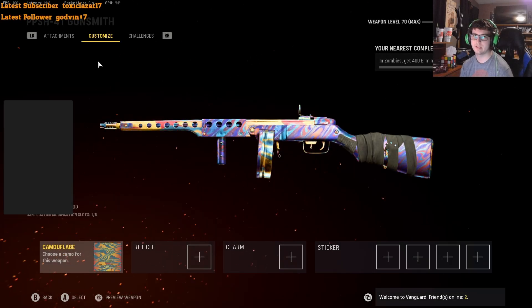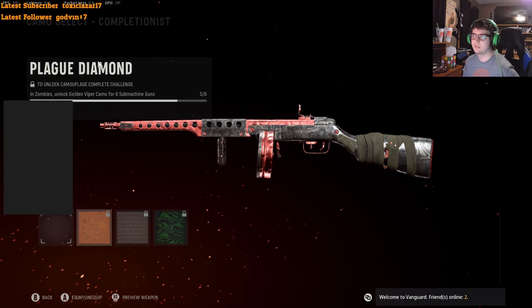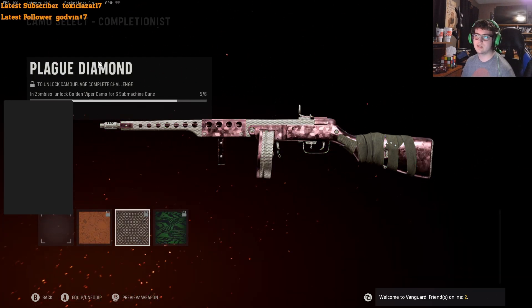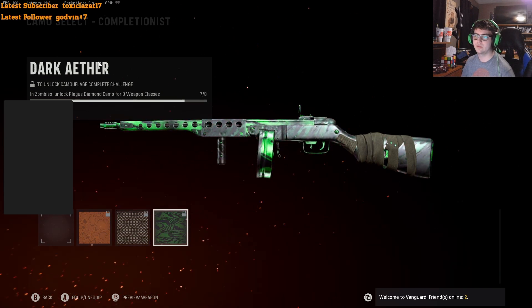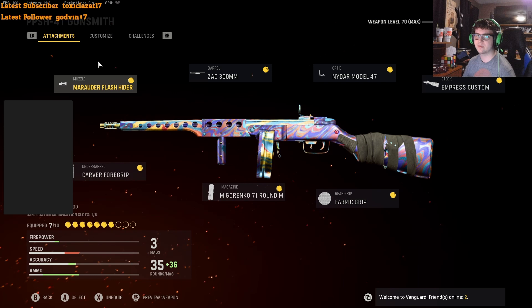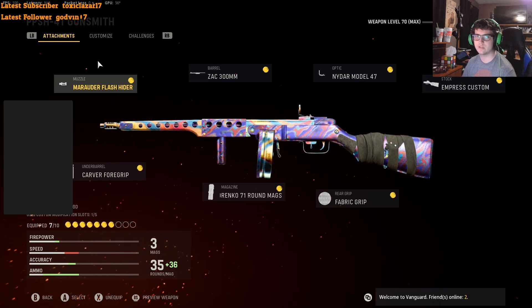I have developed the perfect method to unlock any weapon gold in just over two hours in Call of Duty Vanguard Zombies. In today's video, I'm going to be showing you how to do that, as well as unlocking Dark Aether for myself. As you can see, I'm one SMG off of Plague Diamond and one Plague Diamond off of Dark Aether. So I'm going to be running a game of zombies and showing you my personal best method — and probably the best method — to unlock gold weapons in Vanguard Zombies as quickly as possible.